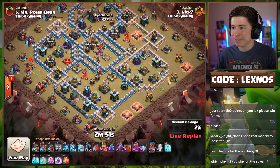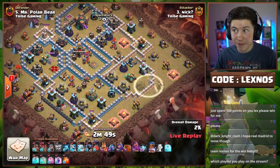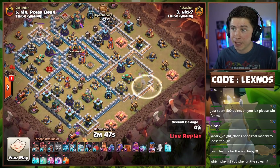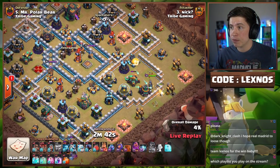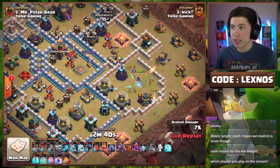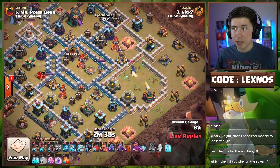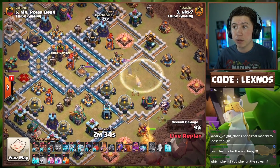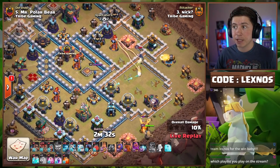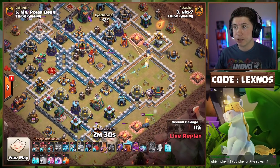Early Royal Champion with the Unicorn with an invisibility from the right side of the base. She'll be able to take out the scattershot — that's looking nice. Pops the ability right there, changes the X-Bow behind, and she clears that entire scatter compartment. Another invisibility, she's going to get the X-Bow, and she'll even get the air defense.